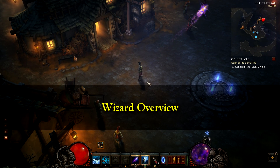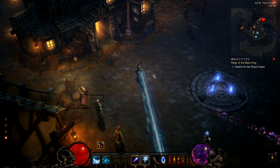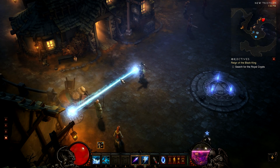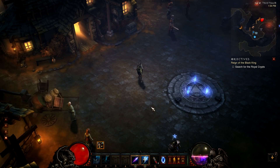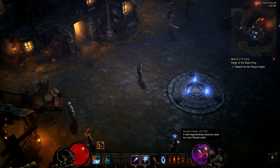Hi guys, you're watching GT channel. This is the Diablo 3 beta Wizard class overview. This class uses Arcane Power as its main energy source, a faster generating resource used for most wizard skills.